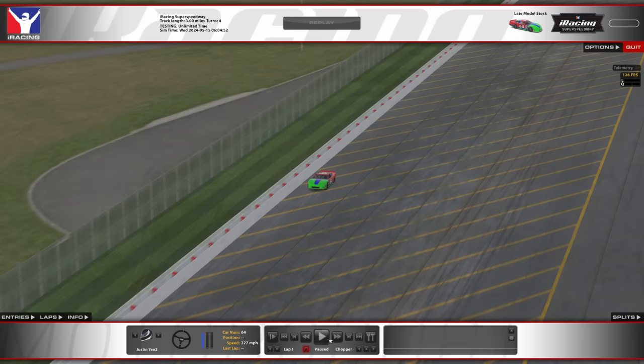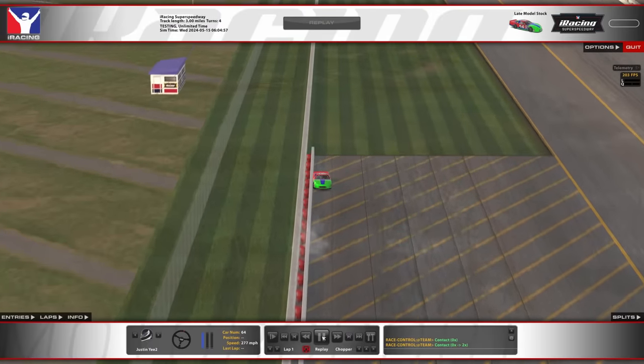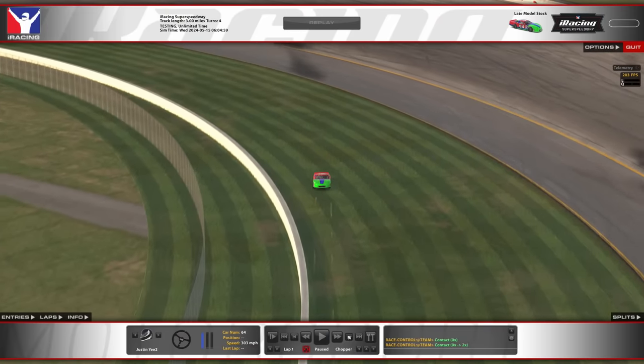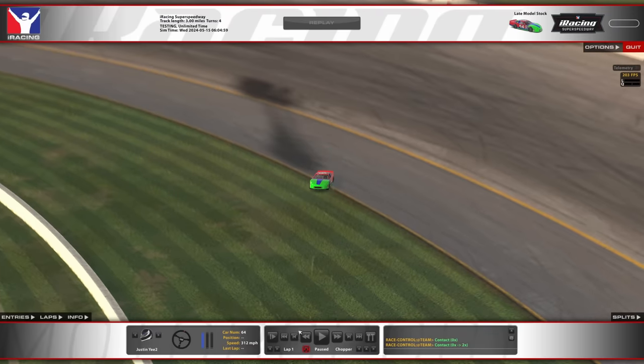So if we check the speed on that — 250 there, 260, and I'm through the grass here, to 300 there, 301, 310 — and if you saw it for just a second there, right there at this very instant: 312 miles an hour. So let me show you how this glitch works and how you can try it for yourself, but you better do it quick because there's no way this stays in the game for very long — we've already reported it as a bug to iRacing.